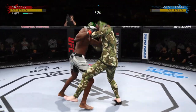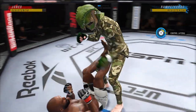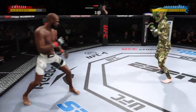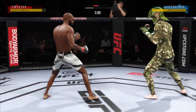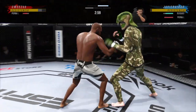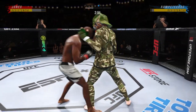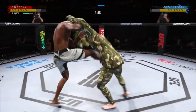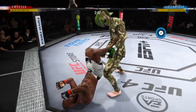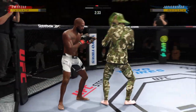He engages in a single collar tie. The ankle pick gets him down — now we'll see if he can capitalize. He gets right back up. What an ankle pick. If he had driven into his opponent, maybe he would have secured top position. He'll engage in the single collar tie again — beautiful ankle pick to get him down. Let's see how he advances from this position.